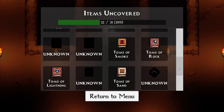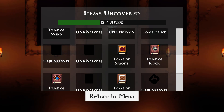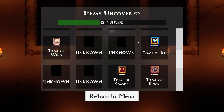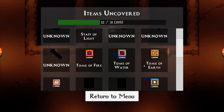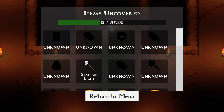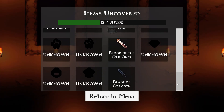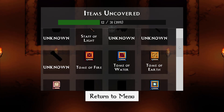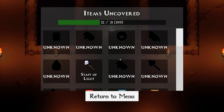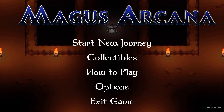Let's see what we got in the collectibles. There's lots of stuff we didn't find. We got tomes - there's actually multiple tomes we haven't found. We found ice, rock, smoke, lightning, sand, wind, fire, earth, water - where's the lava one? I found a lava one too and I don't see it here, that's kind of weird. You can see there's some crystals and maybe some rings too. I only found 12 out of 31.